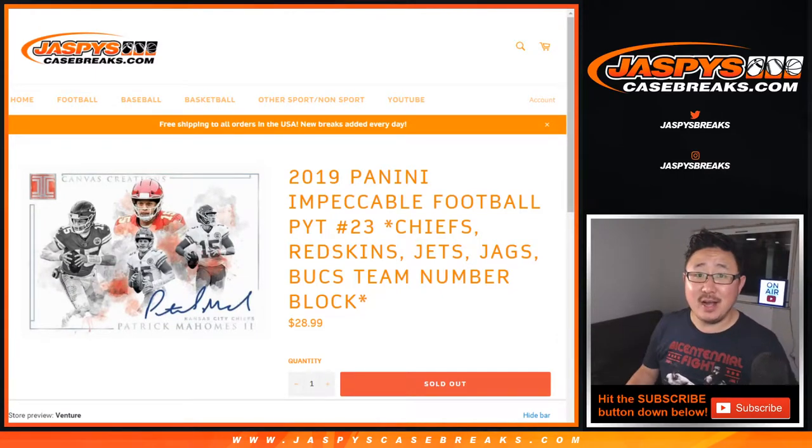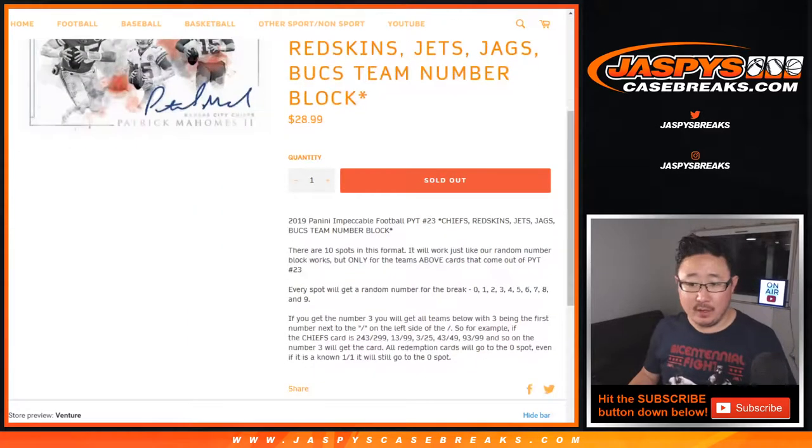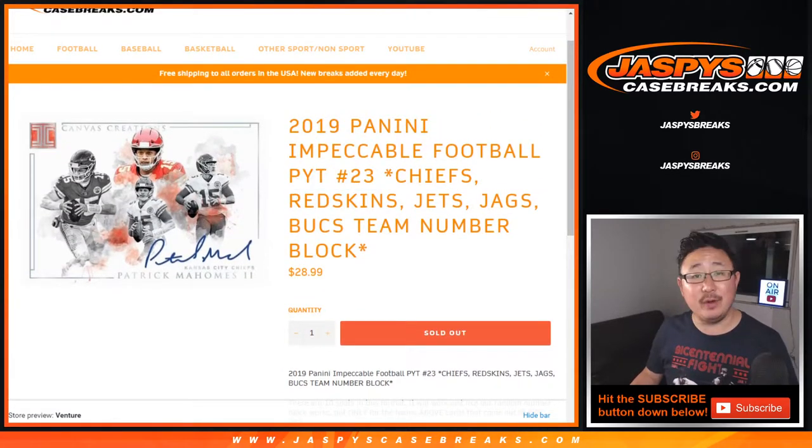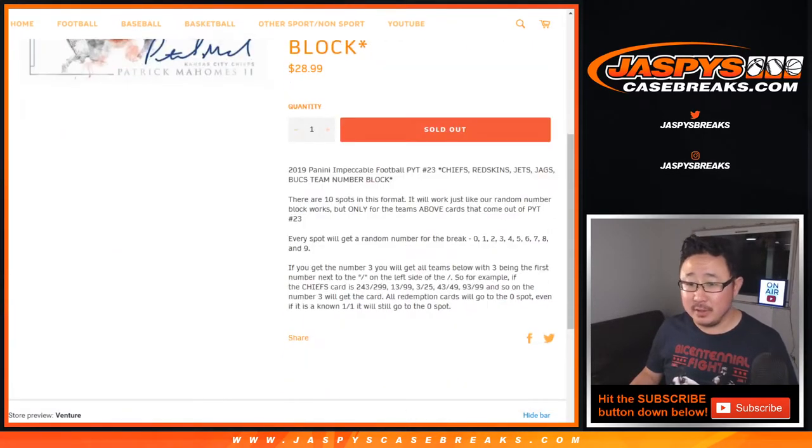Hi everyone, Joe for JaspiesCaseBreaks.com doing a quick randomizer for the Chiefs, Redskins, Jets, Jags, and Bucks team number block. So every spot gets a random number for the break. It works just like our number block break, but only for those teams, just in pick-your-team number 23. If you read the item description, all the details will be there.